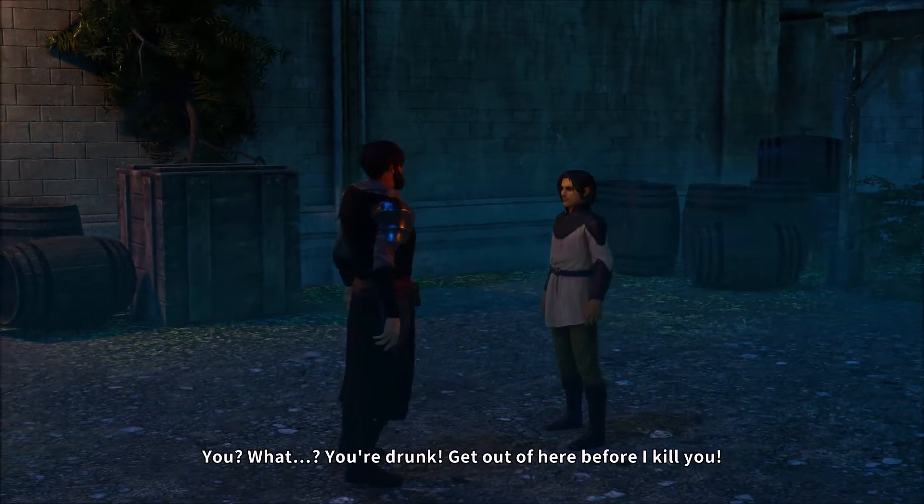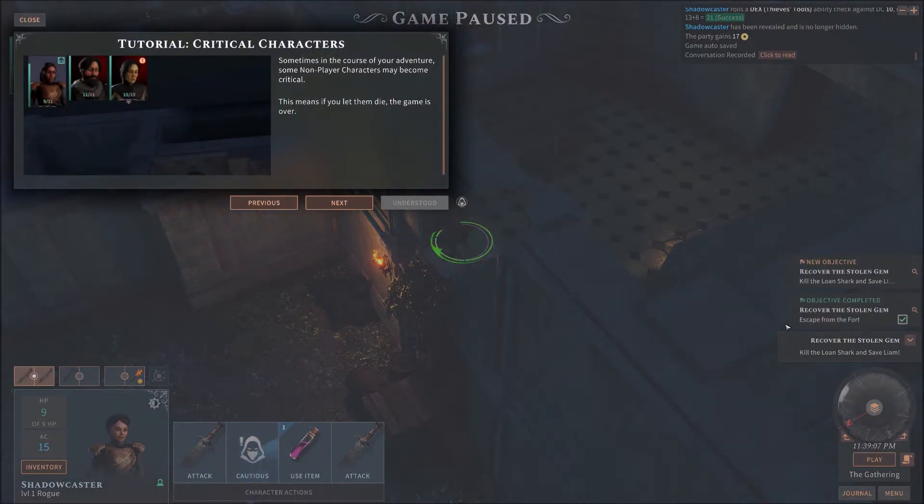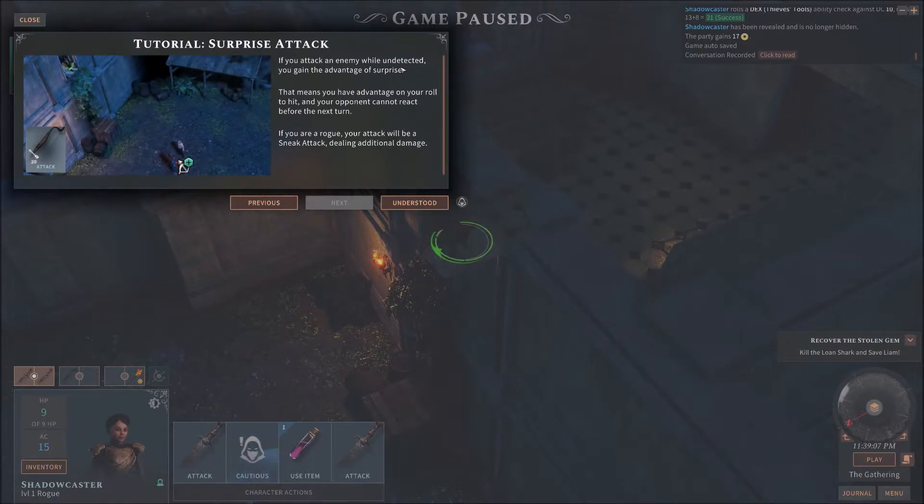That sounds like your friend. That voice — how does it sound familiar? I'm talking about the bad guy. I swear it sounds like a voice actor from Batman or something. Anyway, tutorial of critical characters — this is important. Sometimes in the course of your adventure, some NPCs may become critical. This means if you let them die, game over. So this dude is your buddy — you can't let him die. If you attack an enemy while undetected like we are right now, you gain the advantage of surprise, meaning advantage on your roll to hit and your opponent cannot react before the next turn — no counterattack or blocking with special abilities. If you are a rogue, your attack will be a sneak attack dealing additional damage. And we are a rogue.